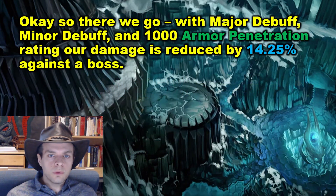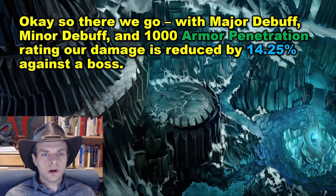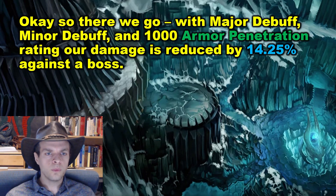So there we go. With a major debuff, a minor debuff, and 1,000 armor penetration rating on our character, our physical damage output is reduced by 14.25% against a boss. Now we're done with the math part, and we're going to go on to some summaries — some basic questions and results of how all this calculation works.